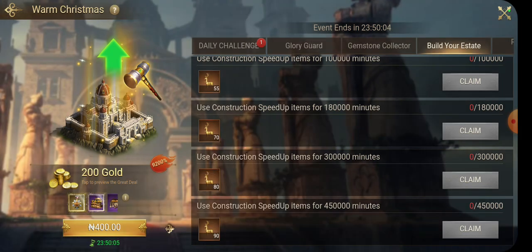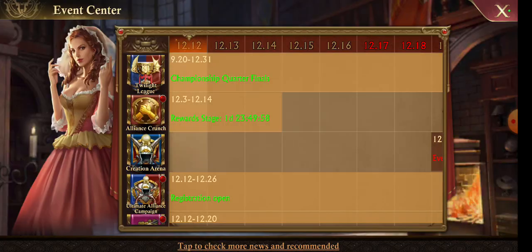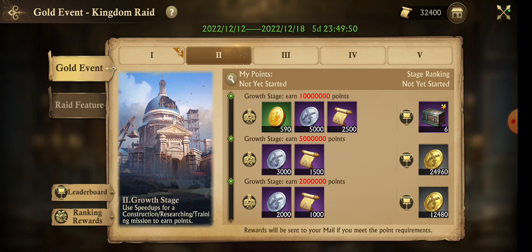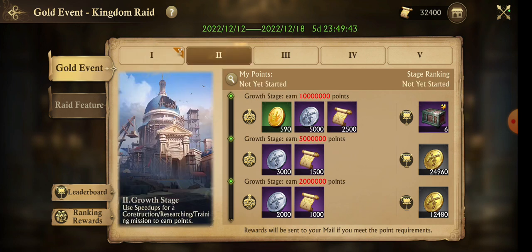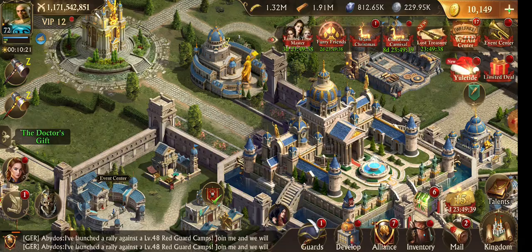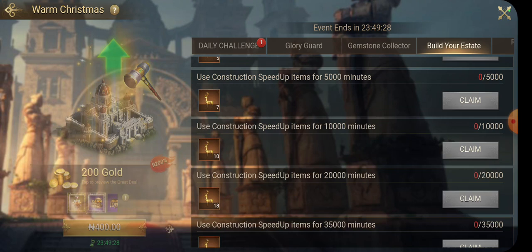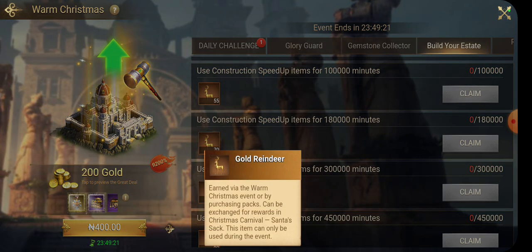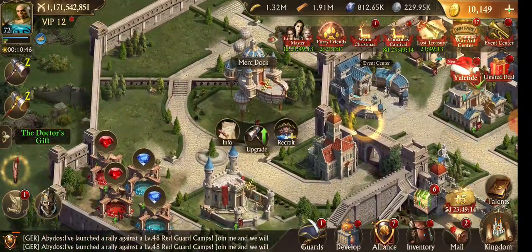The second thing: do your building estates using speed-ups to collect gold render. I understand we are starting a gold event today — if you check here, this is the gold event, and the second day is for building estate growth stage. The most important thing is getting points during the gold event, but it's even more important to get points during the 50% event. So I'm going to go for the 50% event and get points that will let me level up and claim all this gold render in the construction tab.